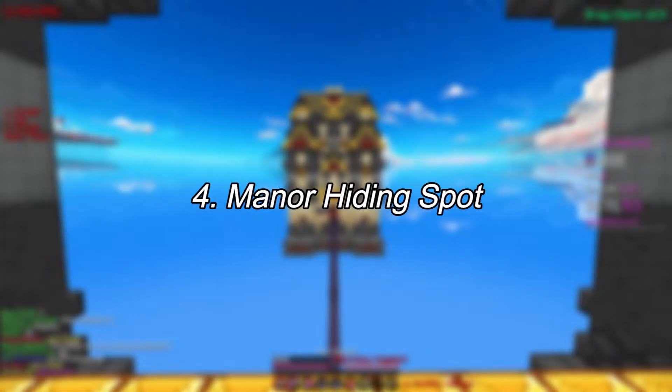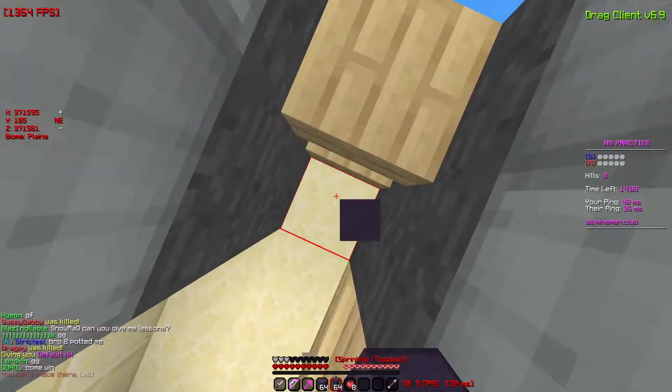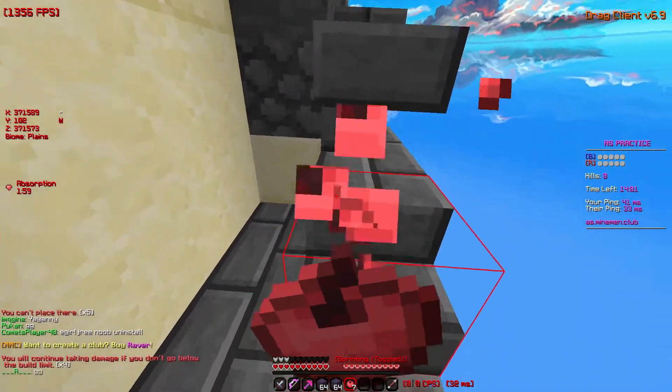The fourth trick is in Manor where there's actually a hiding spot here. You're gonna use your gapple a lot so you don't die. You can like Ring Around the Rosie — kind of fun. You can go around the map.